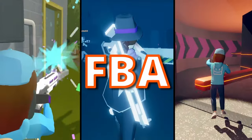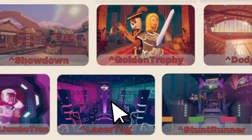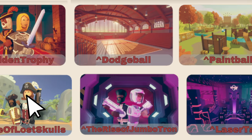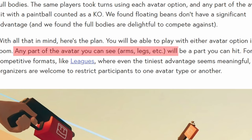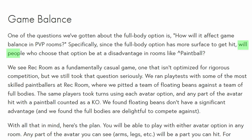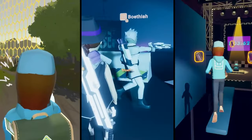Is playing Rec Room games with full-body avatars a bad idea? More specifically, which games are fine to play in FBA, and what games are best to stick to the Bean avatar? When it became known that full-body avatars would have extra hitboxes along with their extra limbs, the question came up if that would make things unfair in competitive games. This Rec Room dev blog said that the FBA gets the tiniest disadvantage — but is that true?